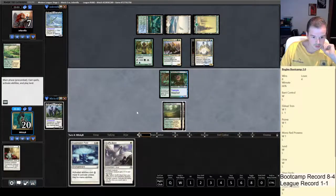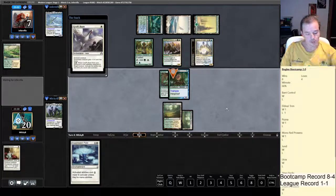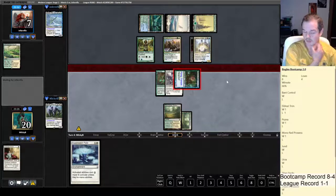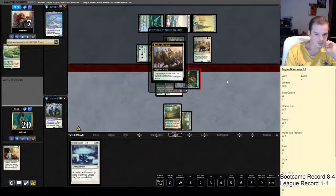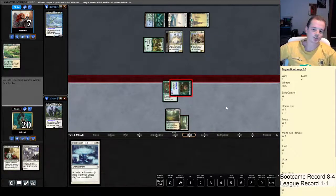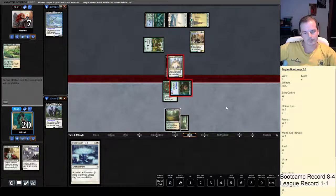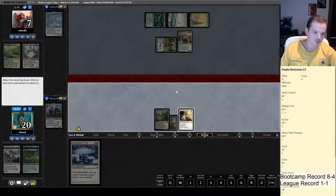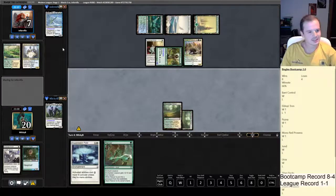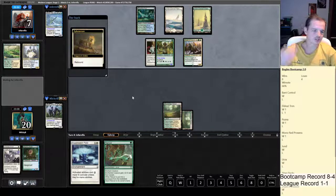We just need to keep ripping auras off the top at this stage. That's an aura — Path to Exile would be really good too. Here we get to put him to three. What's he got for white mana? Oh, bugger off. That's a stupid card. I'm actually forced to put it on my opponent's creature — that is so dumb. Now he's probably going to gain four life and we'll make the Knight a 4/3.